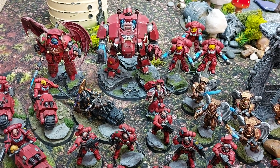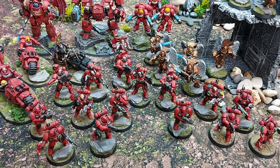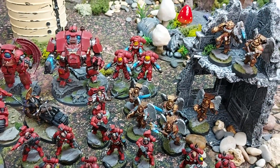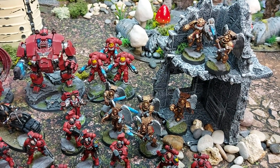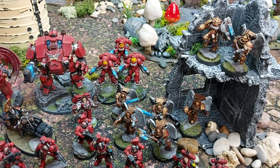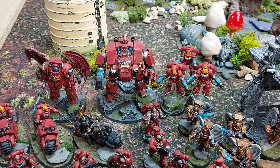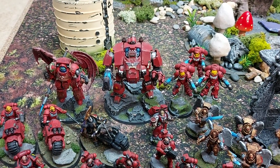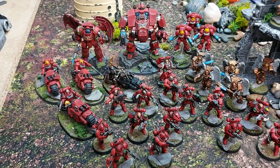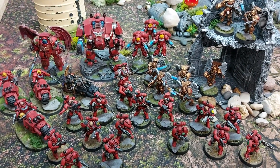For troops we have one unit of Infiltrators and two units of Incursors. There's a unit of seven Sanguinary Guard with three power fists, two axes, and two swords. We have three Inceptors with plasma, a Redemptor Dreadnought with onslaught gatling cannon, plasma incinerator, and Icarus rocket pod, and three Outriders — and that's 1500 points.